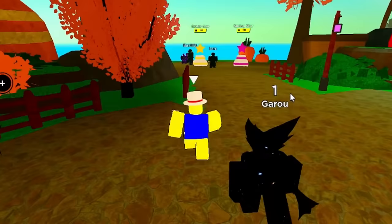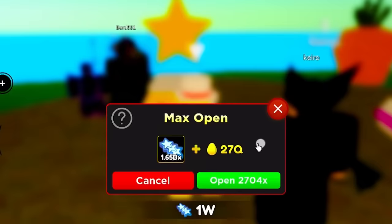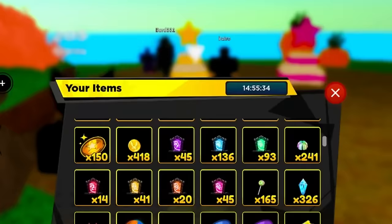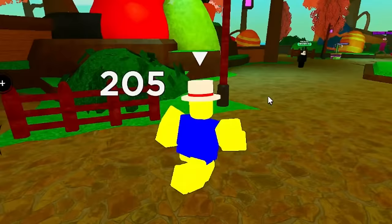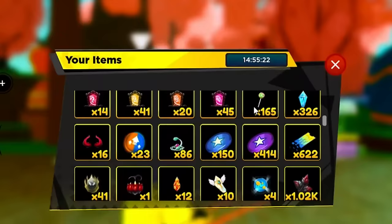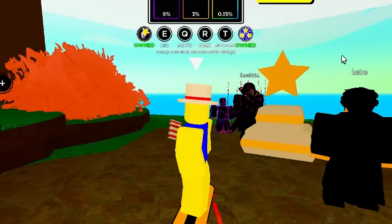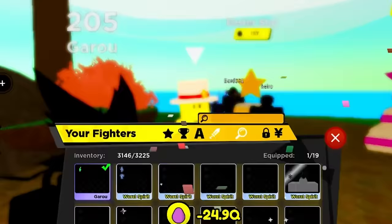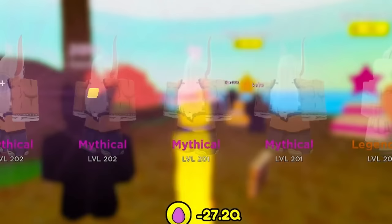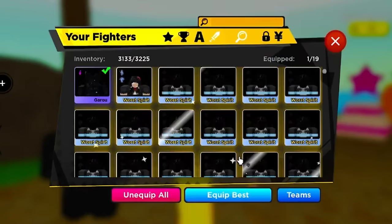If you want to level him up you got to do it the old-fashioned way. You max open units and feed them to the one you have equipped. We're gonna go from level 1 to 205. To make it faster you can use a super EXP potion - in the Easter market there is an EXP potion. I'll just use a super EXP boost and then Chief Maid Avatar who gives 3x EXP. We max open again, feed it to Garo - currently he's level 209. Let's try to get him to 210.